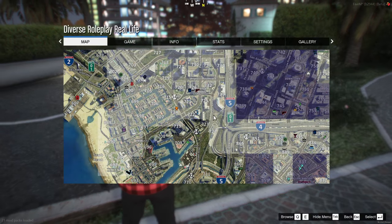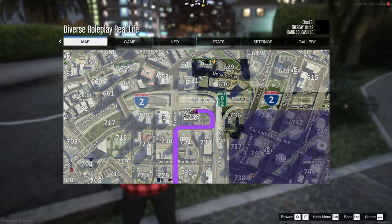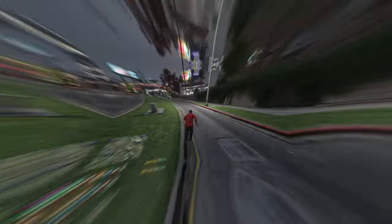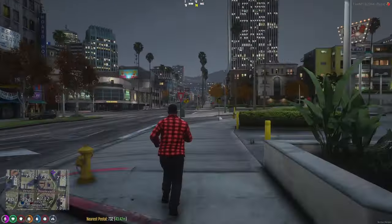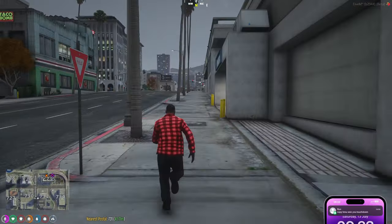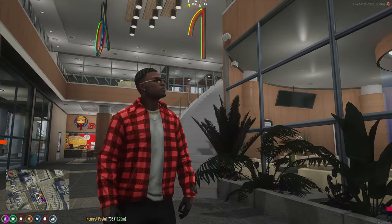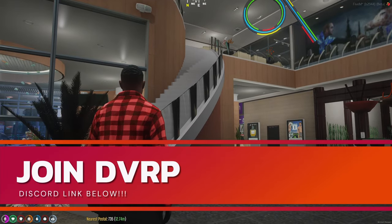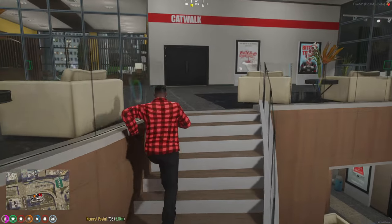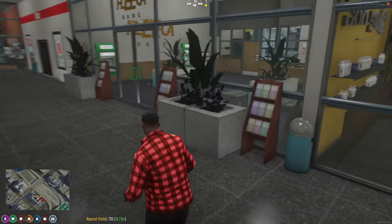Now let's get a phone. You can get one from any phone store — look for the phone icon on your map. We're heading over to the mall in the DVRP server. You'd normally start with about five thousand dollars cash, but since I need to withdraw, I'll head to the bank first to show you how to withdraw money and get your funds out of your account.